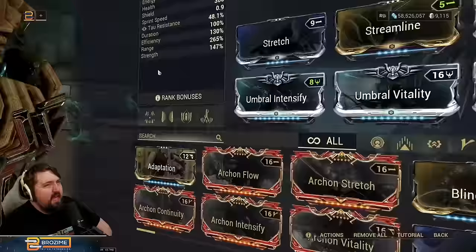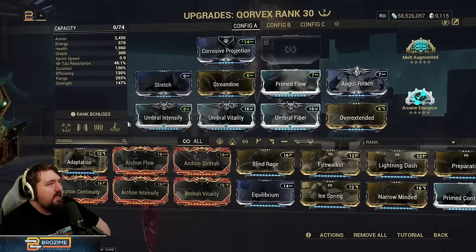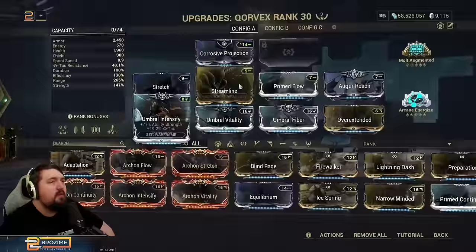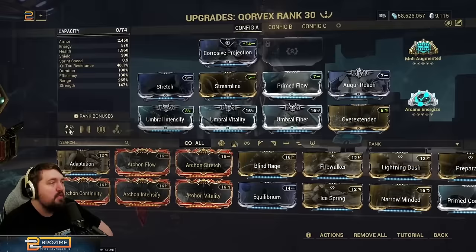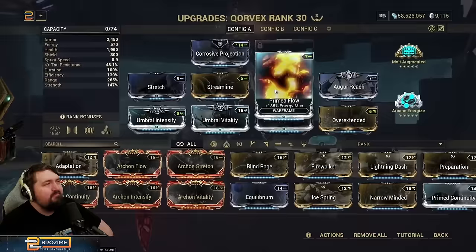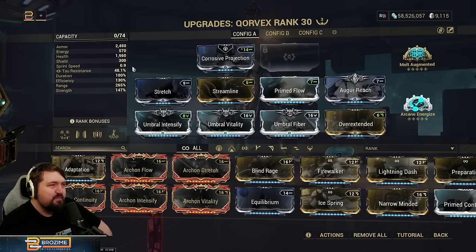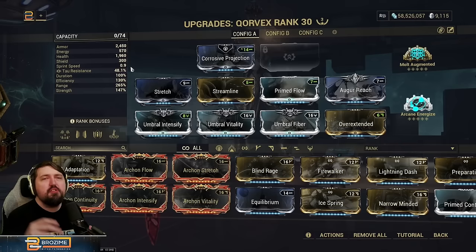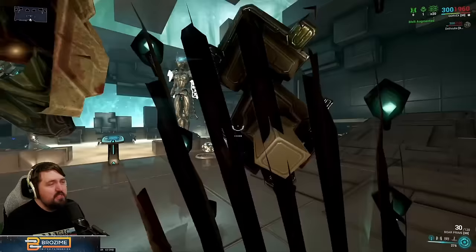Without going whole hog — like full shards, 75 strength from Tau shards, and using Pillage for survivability — you could invest all of that in him, but you might as well just play regular Hildryn because her abilities deal damage in general better than Crucible Blast, she can fire guns while doing it, her DPS is a circle instead of a line, she's harder to kill, and has self-sustain in her kit. Corvex feels super fun to play and I love using his abilities, it's just that they don't do much.